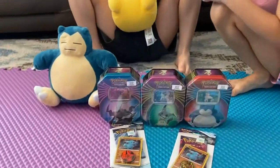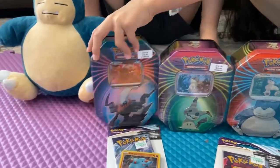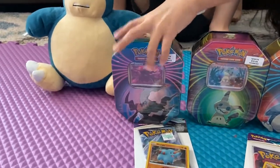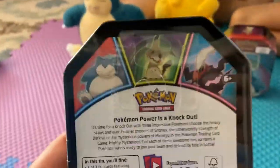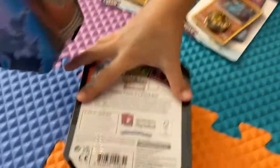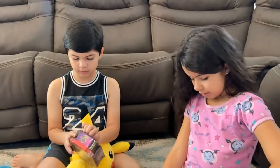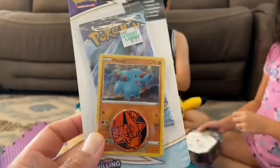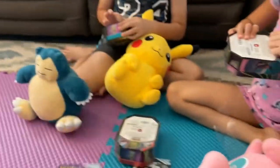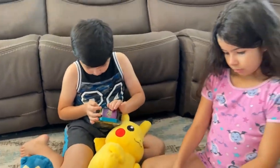Whoa, what do you guys have here? We have Mimikyu, we have the weird looking guys, and Snorlax. So this is a new collection only at Hobby Lobby — three tents right here and we got all three of them. We were so lucky! Let's open them and see what's inside. These are also from Hobby Lobby, eight dollars — it comes with a coin and a shiny card.